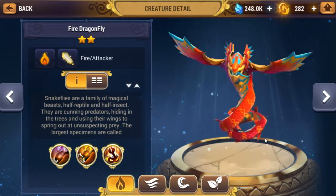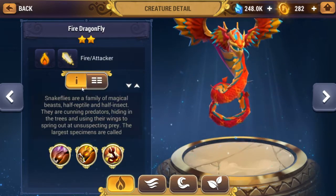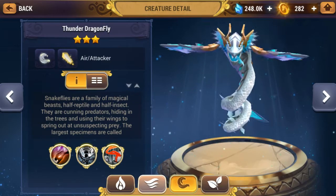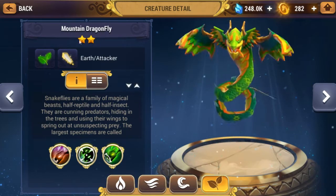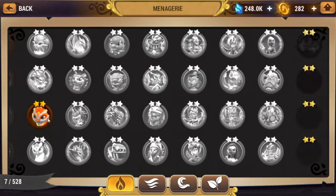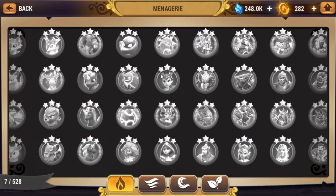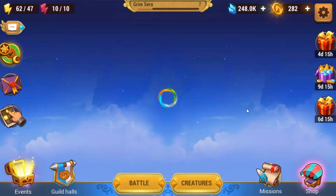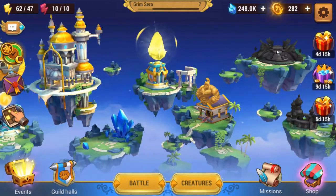Oh, that actually looks pretty sick — at least that's what I think they are. They do have four different elements; they don't have light and dark from what it seems. But this game just came out, so it's probably still going through a lot of updates.